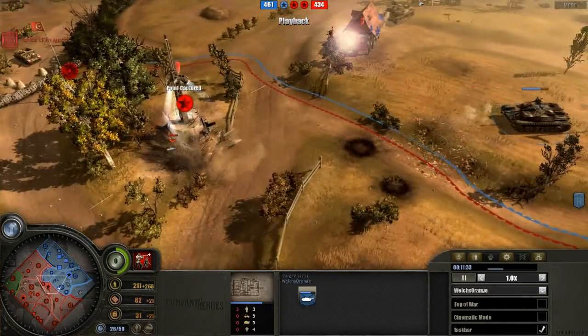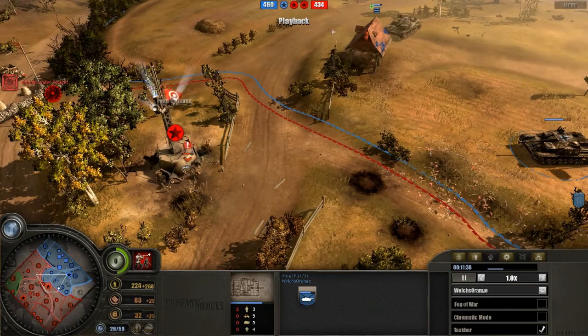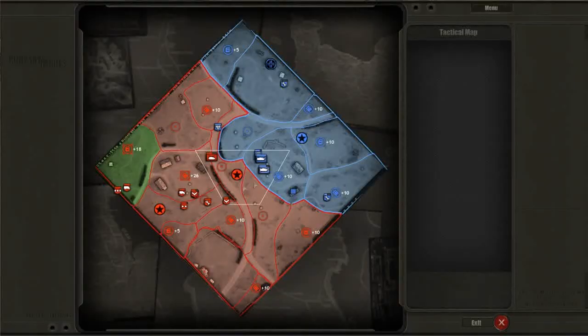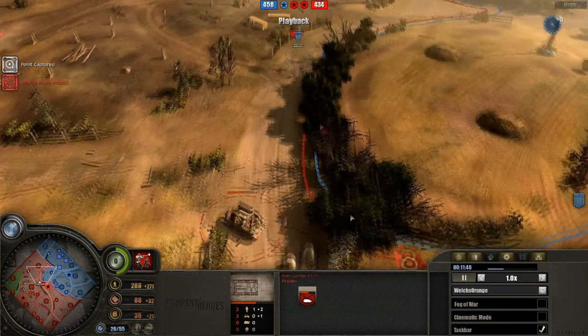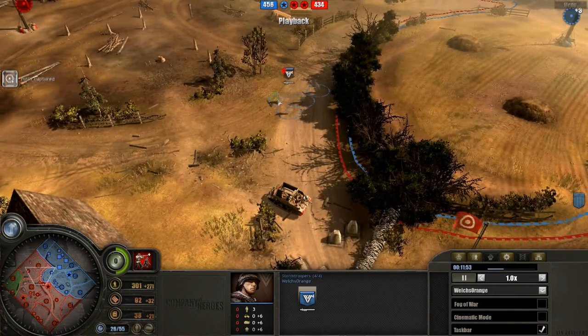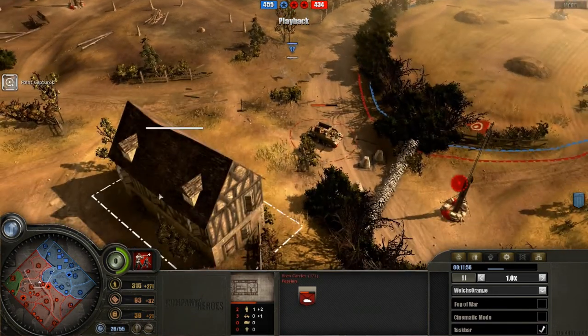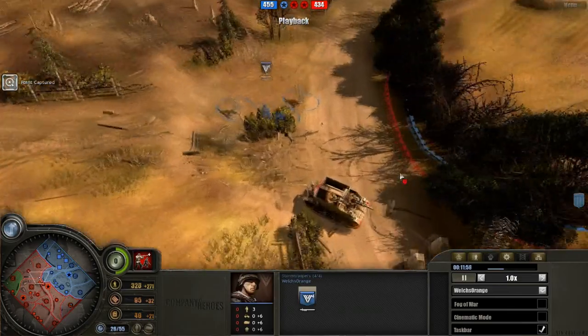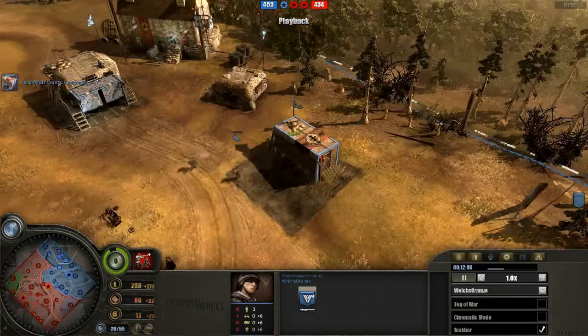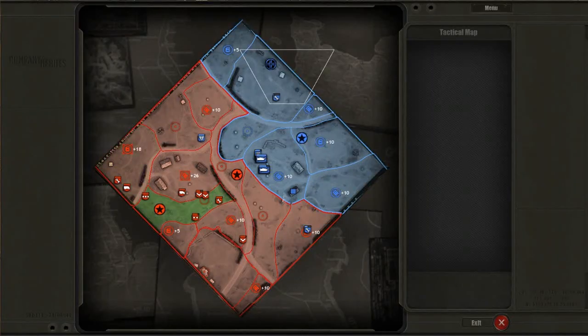He actually has two Stugs out now. VPs are 461 to 434 — still very, very even. He manages to cap the middle point and retreats. The Stormtrooper Squad sneaks around the hedgerow and the Bren has not moved yet — very nice patience by the Vermont player. He does have double Shreks. Here comes the kill — bam, one shot, plus 16 XP, instant kill, bodies flying everywhere. He's probably happy to get rid of that Bren. Now the Stug will get veterancy, so we're going to see a lot of armor from the Vermont player.